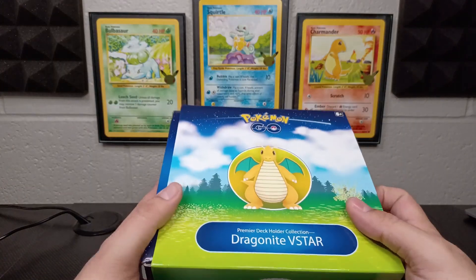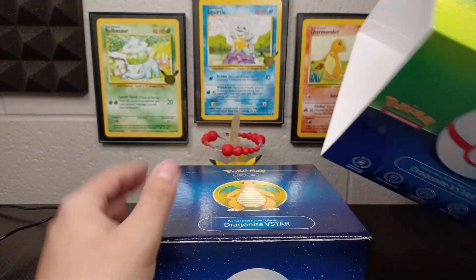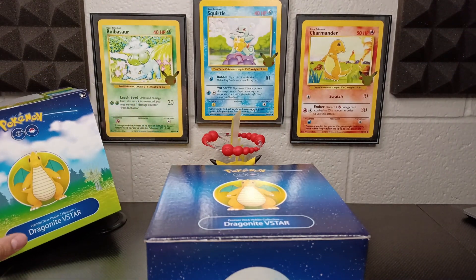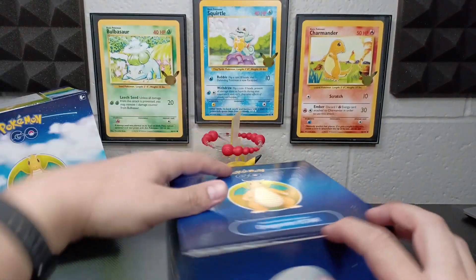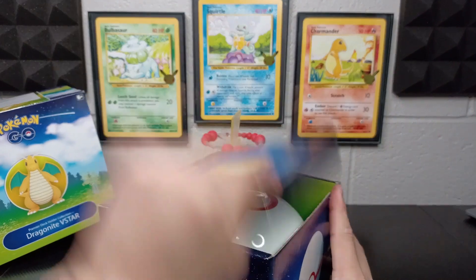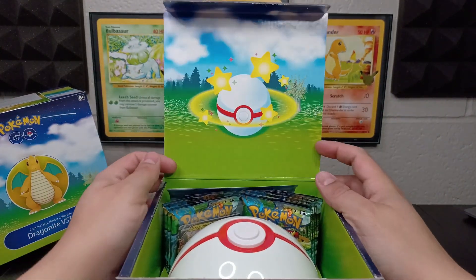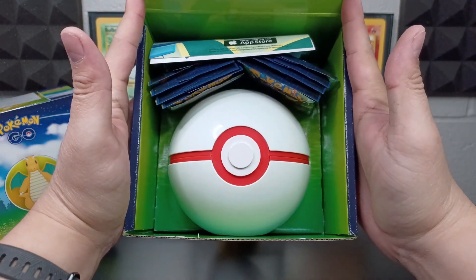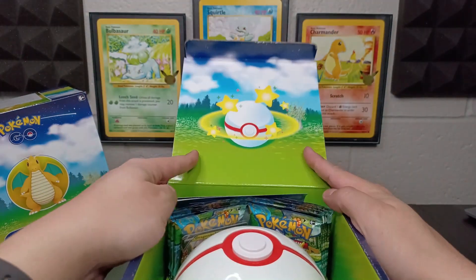Let's slide this right out here. I'm going to put a little Dragonite back there. We pull this one from the top. Look at that — awesome! So we got the Premier Ball right out there, and inside is the deck holder. Let's see what else is in here.